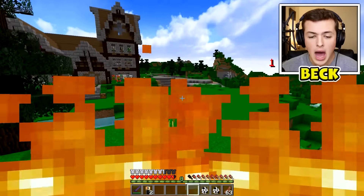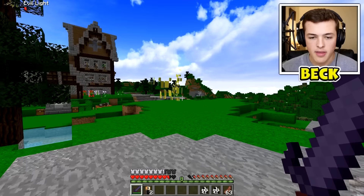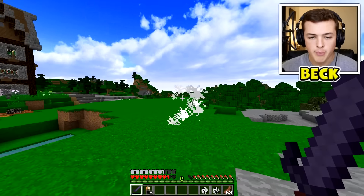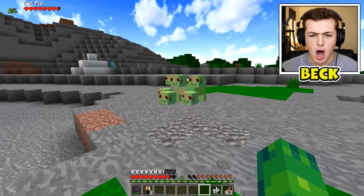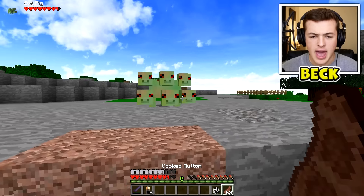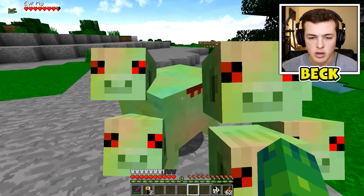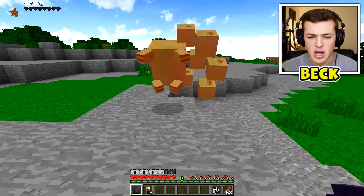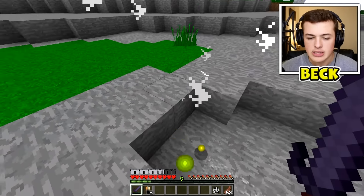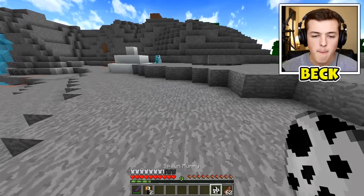Here we have an evil light - whoa! What the flip! That is an evil light. I'm attacking it. Ow, burn! Got it. He's not that evil - chill, chill, chill. I'm gonna kill you because you're one weird looking creature. It's a good thing I don't get any weird pork or anything like that because that probably tastes bad. Anyway, next we have a mummy.